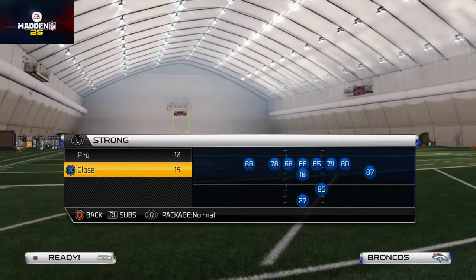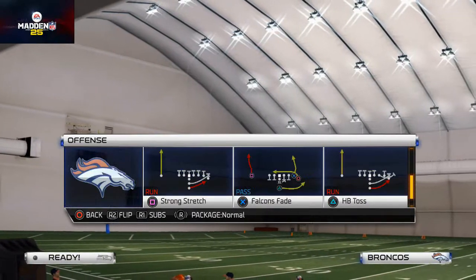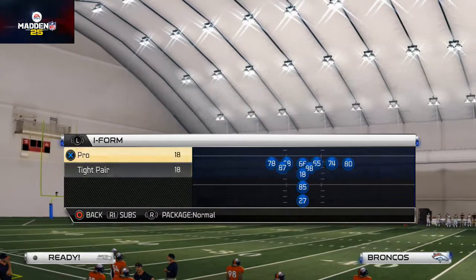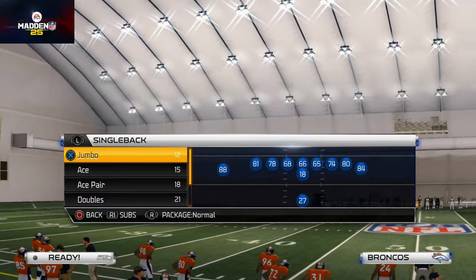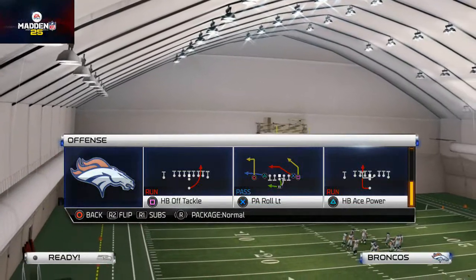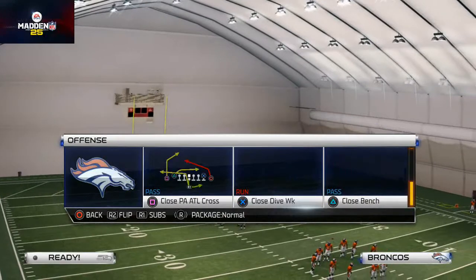The strong stretch is really good out of the tight pair — it's a really good red zone running play. Out of I-form they actually have a halfback blast you could use, it's pretty good. The jumbo formation has really good running plays; they have the off-tackle play that gets really good blocking.